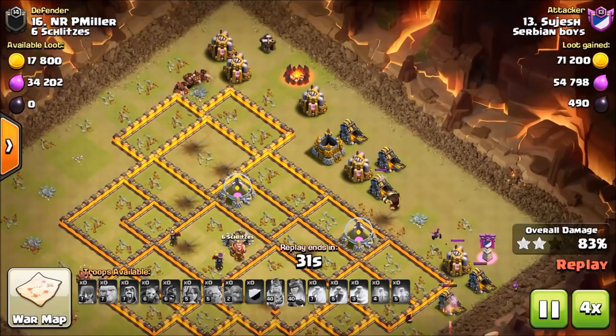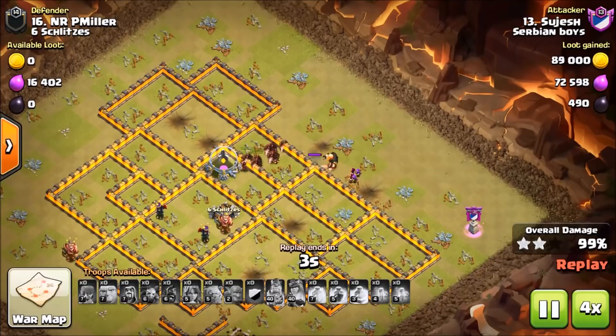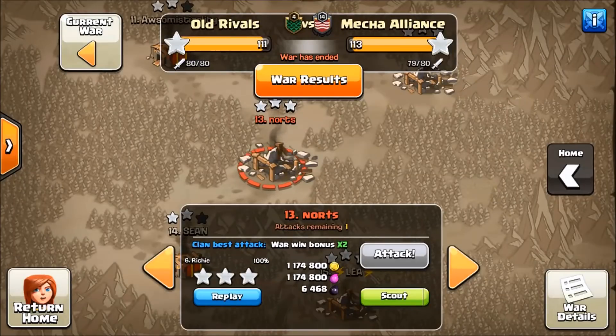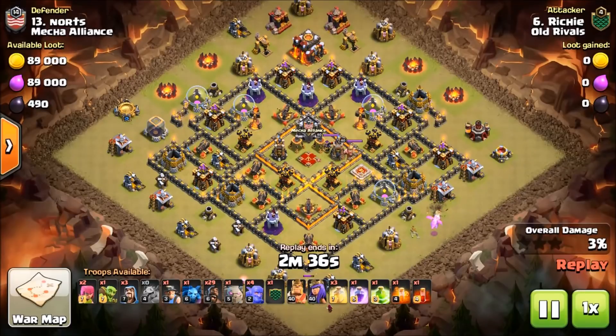Great job to Sejesh. Excellent attack. Let's move on to the next attack — that's going to be in Old Rivals, and it's going to be by Richie. Let's take a look at his troop comp. What do you notice right off the bat? I see a skelly spell in the comp, and other than that it looks very similar to Sejesh, but this skelly spell is going to come into play later on in the attack.